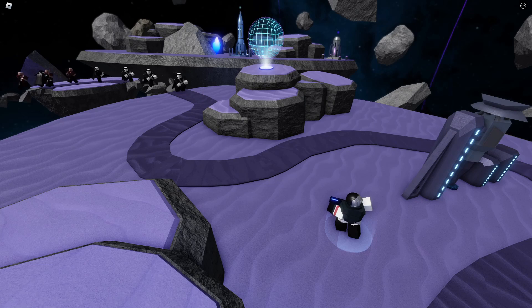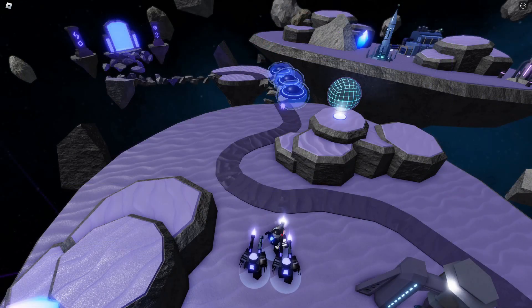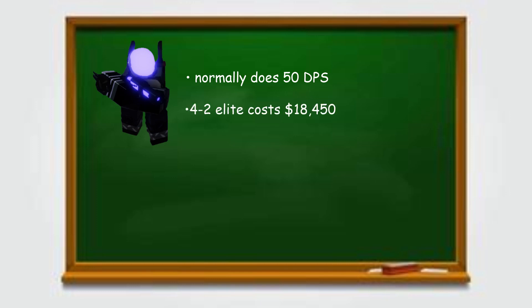It's just one stat that puts this tower up as high as it is — that's the triple damage to shields. Top Path Elite normally does like 50 damage per second, which is not that great for how much it costs, but multiply it by three. Against shields, a Top Path Elite can do like 150 damage per second.